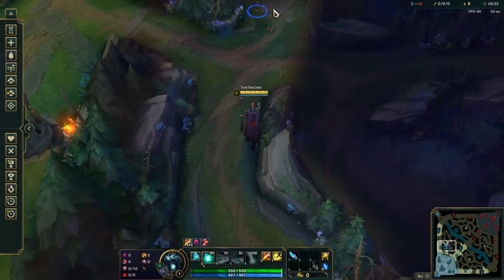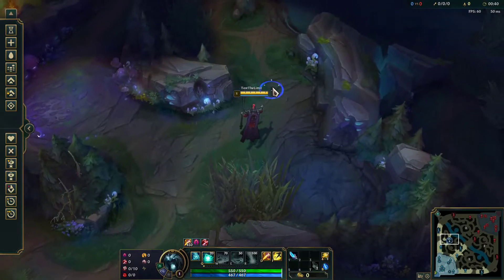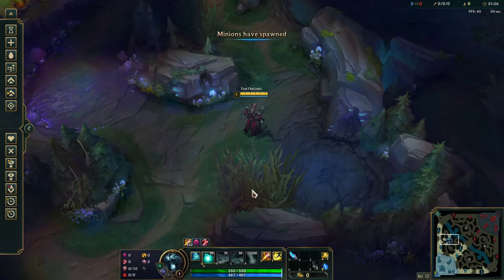I'm starting blue side because I'm without a leash, so I may run into mana issues during the full clear if I do not start with blue buff. The main thing to note about Karthus is his Q — that's really what you need to pay attention to on his clear. He has one of the fastest clears in the game. With Karthus, your Q does double damage if you're only hitting one enemy.